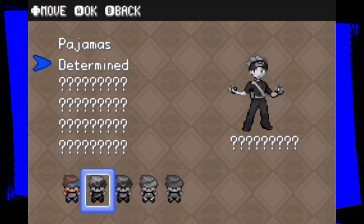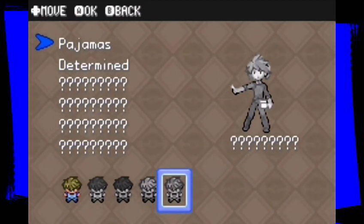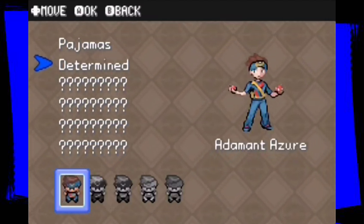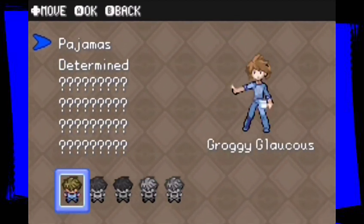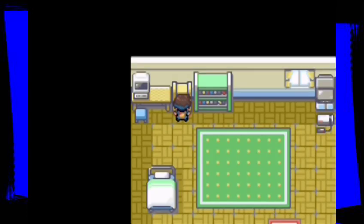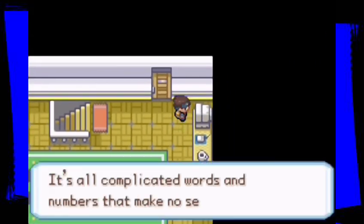We can choose from several outfit options. Going with determined adamant azure — yes, I would like to take this. We have finally changed outfits. The place is looking kind of neat.